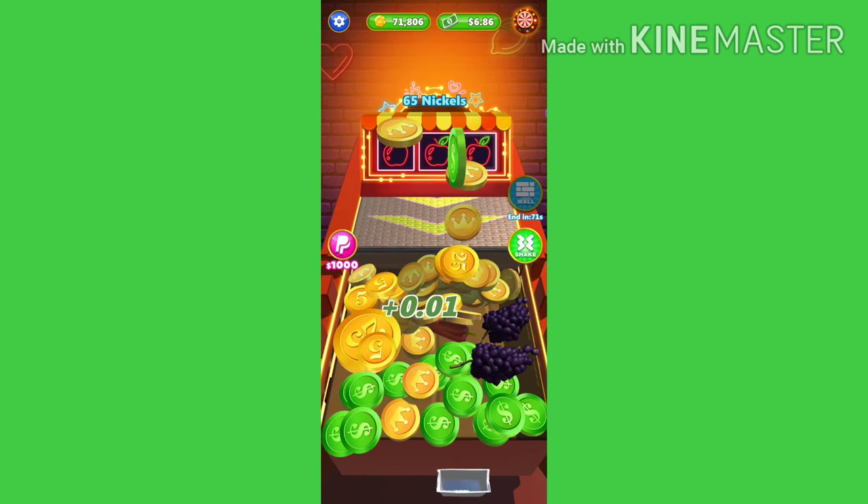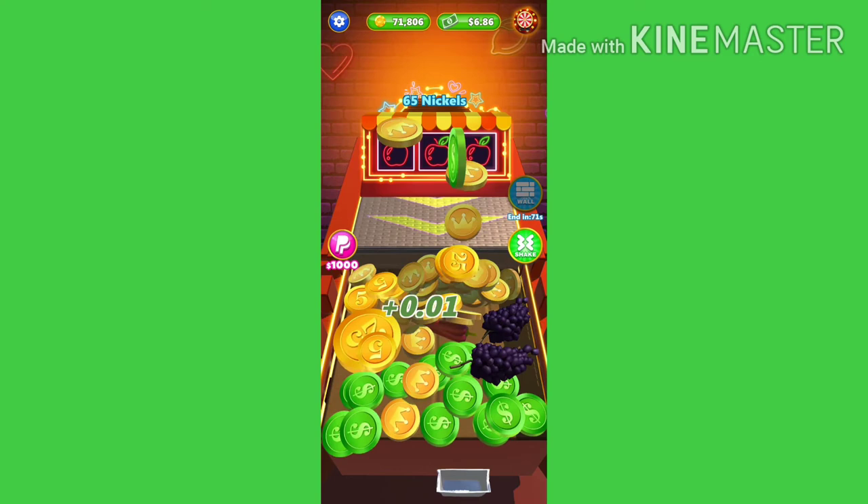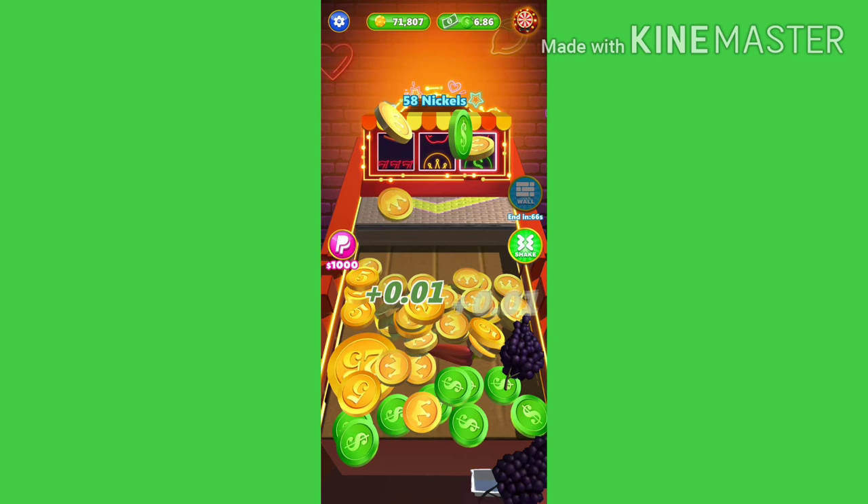Kapag wala na po kayong available na spin, pwede nyo pong ilagay yung nickels para lahat po ng US dollar — mahalaga po yan — US dollar is malaglag na po siya, habang mayroon pa po kayong wall. Kasi sayang naman kapag nalaglag yan sa gilid.